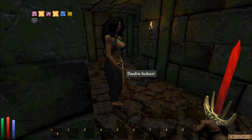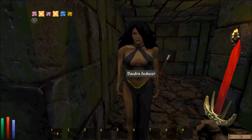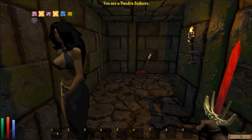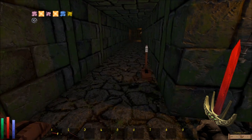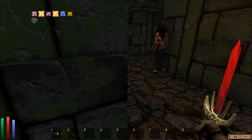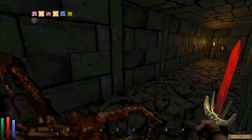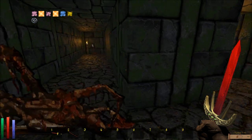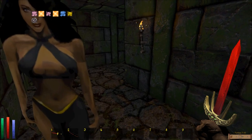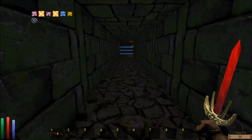I pacified the Daedra. That's what she looks like with her clothes on. Oh, what does this do? Close it again. I pulled all the switches.